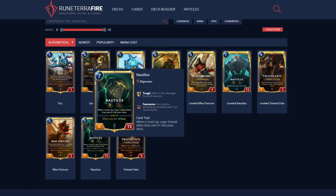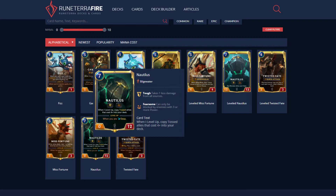Next champion on the list is Nautilus, which has the Deep tag. Deep means that if you have 15 or less cards in your deck, you activate Deep — it gives plus three to any unit with the keyword Deep. Nautilus levels when you go Deep.